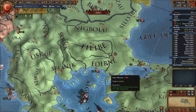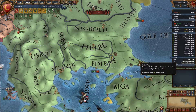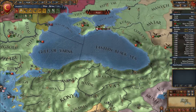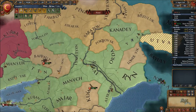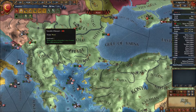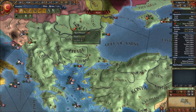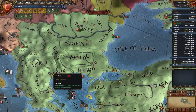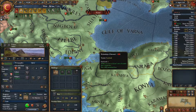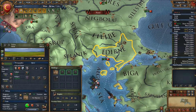Hey everyone, welcome back, this is Dutch Dragon. We're still playing Europa Universalis 4 with the Ottomans. I was just looking at my finances — it seems we're losing money. That happened when we took over all of this territory, because we took several forts and fort maintenance is 18 ducats. That's insane. We have like five castles almost in a row, which is way too much, so I'm going to delete a few.